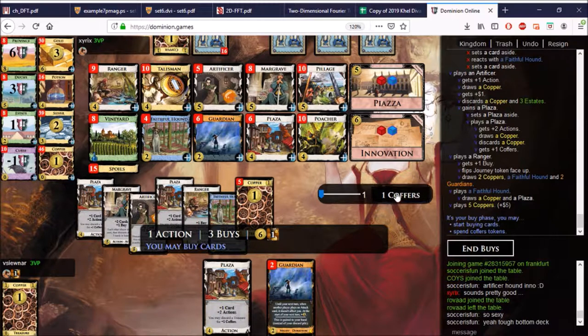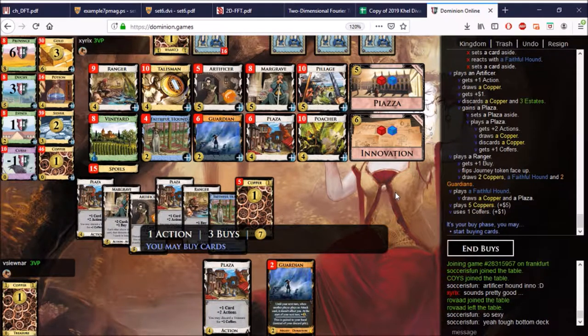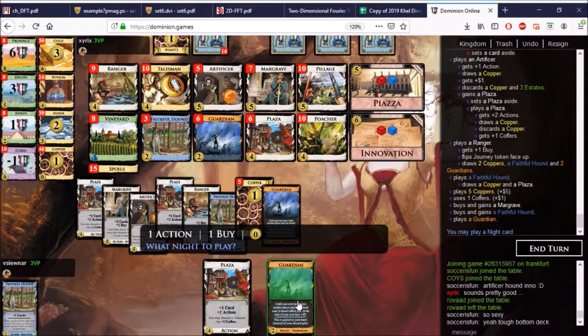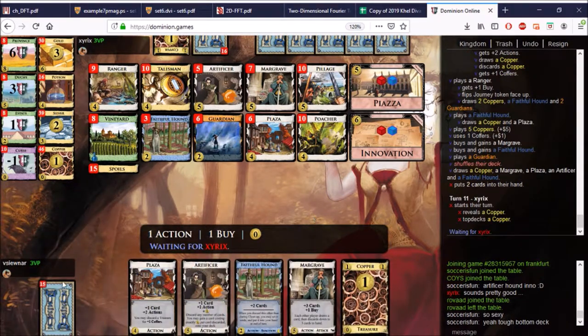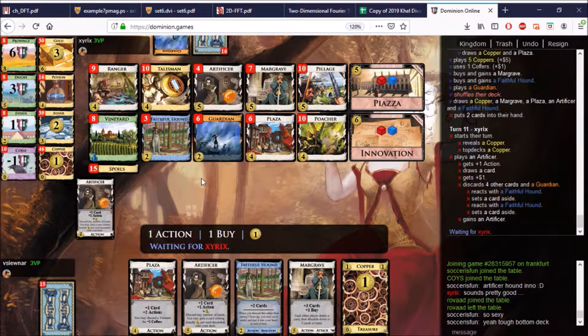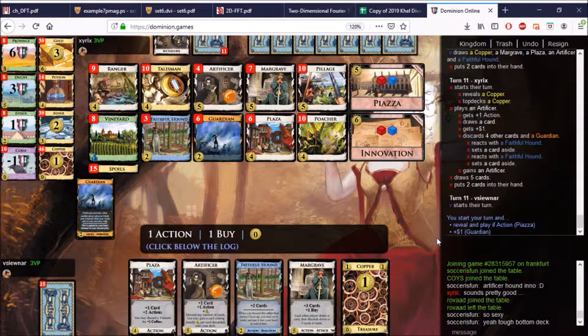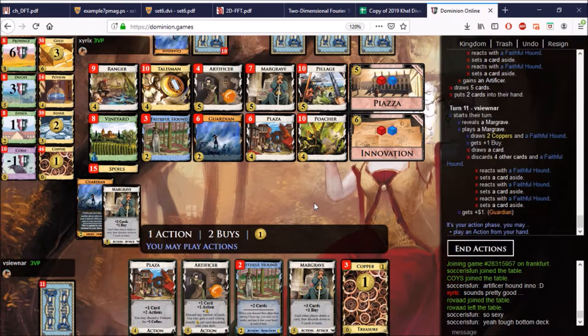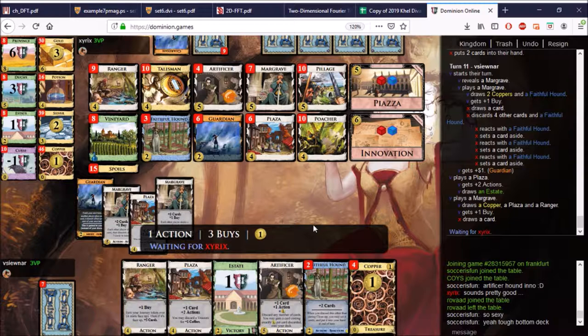Hopefully I can buy an Artificer here to make use of all this in my hand. There's a lot of new things to think about with this Innovation — when to gain the Ranger, when to gain the Hound, when to gain the Artificer — not entirely clear cut. So he's gaining lots and lots of Artificers. There comes the Ranger. Piazza might save us — it does! Absolutely brilliant. Don't discard. Let's get the Margrave out. The problem here is we only have the one Artificer, so we have to wait until it shows up before we use these Hounds.